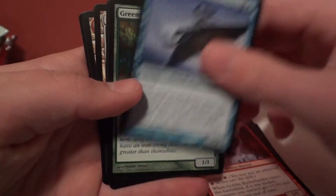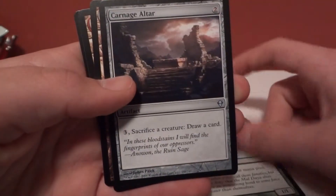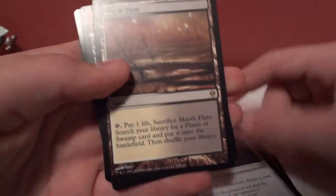On to rares now: a Merfolk Wayfinder, a Greenweaver Druid, a Carnage Altar, and a rare — Marsh Flats.